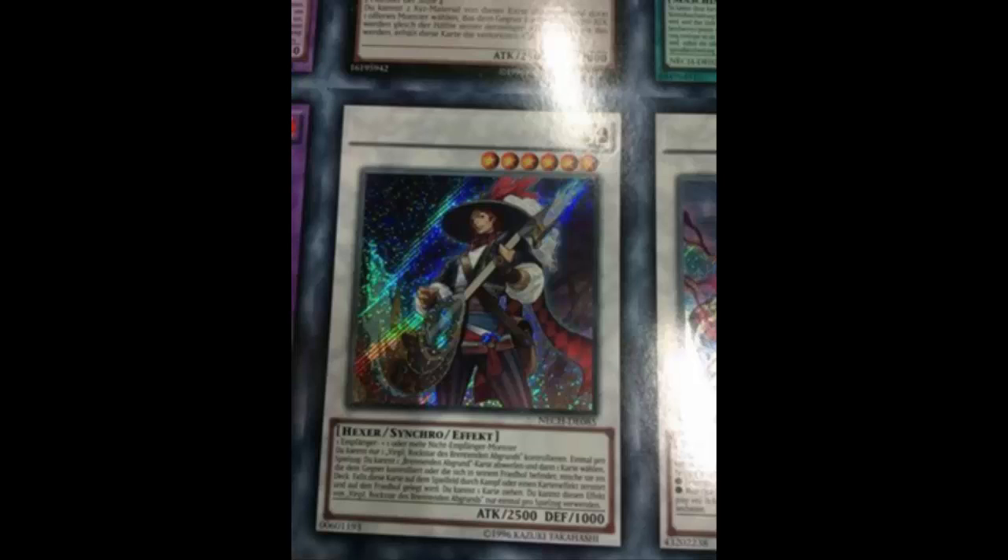This guy is pretty good as a synchro. The only problem I'm trying to figure out is how you're going to summon him consistently. We assume Burning Abyss will be getting a tuner, and the tuner could literally just be a generic Level 3 tuner and Virgil would still be good. A lot of people are talking about Tour Guide — summon Tour Guide, summon the tuner, then synchro into Virgil. But wait — did you forget about Tour Guide's restriction?